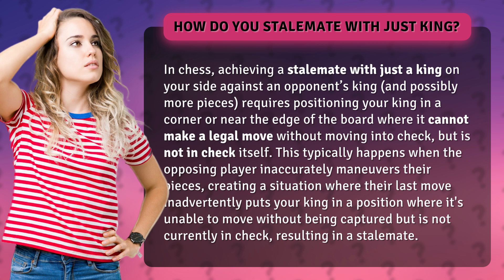This typically happens when the opposing player inaccurately maneuvers their pieces, creating a situation where their last move inadvertently puts your king in a position where it's unable to move without being captured but is not currently in check, resulting in a stalemate.